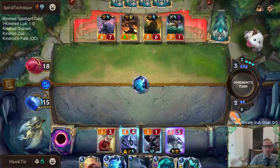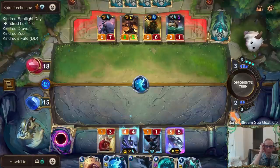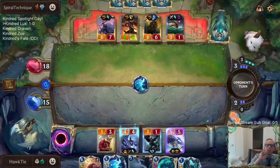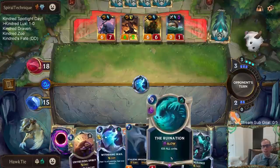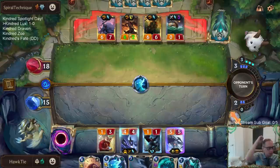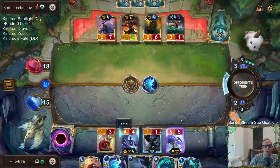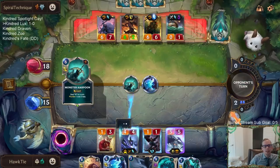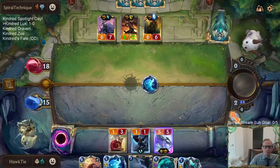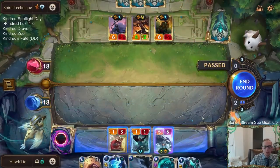I should just attack. I should be attacking right now. I could just challenge that 0-1. I could challenge it with this Furious Dragon too — I should just have my Fury Dragon attack this thing. I just got too excited. And they had the monster harpoon — that's what I was worried about with the Unyielding Spirit.